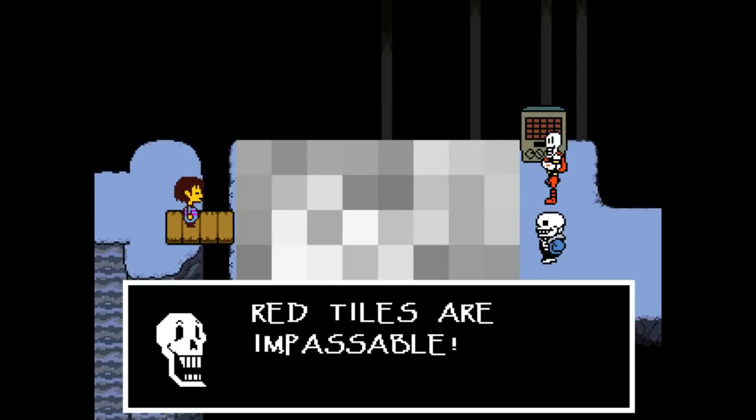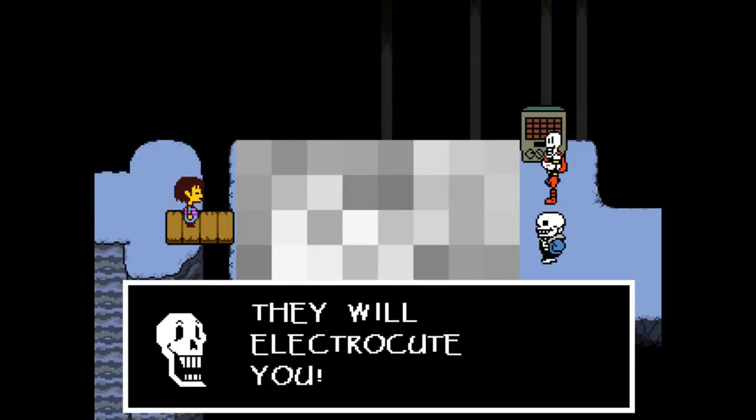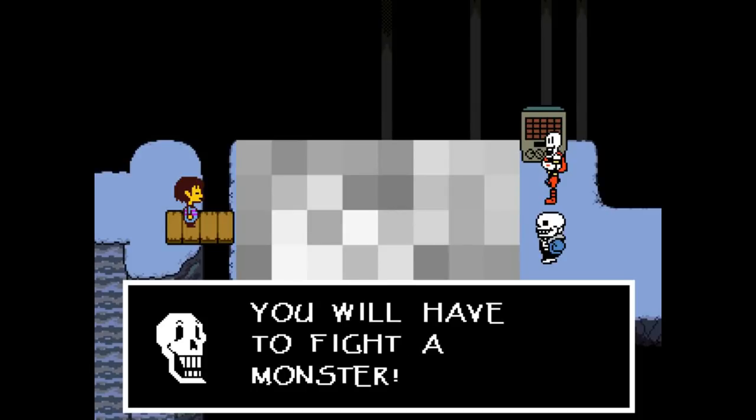Red tiles are impossible. Yellow tiles are electric — they will electrocute you. Green tiles are alarm tiles; if you step on them, you will have to fight a monster.